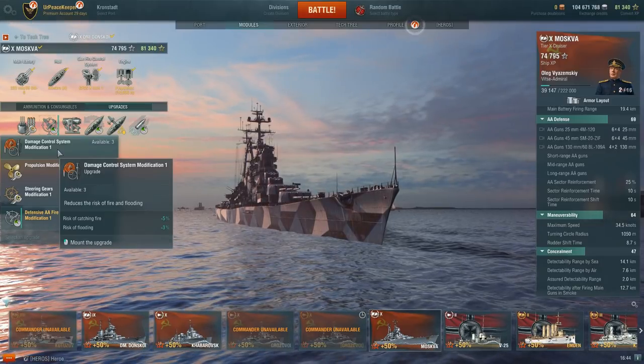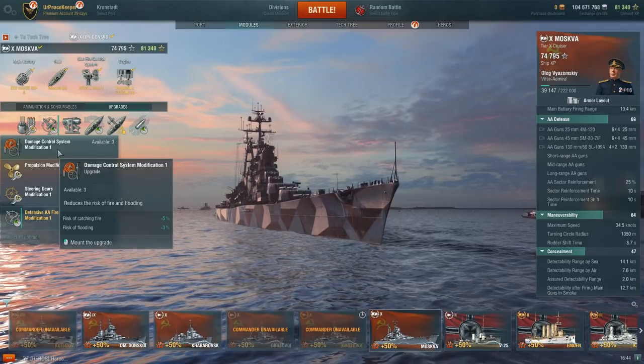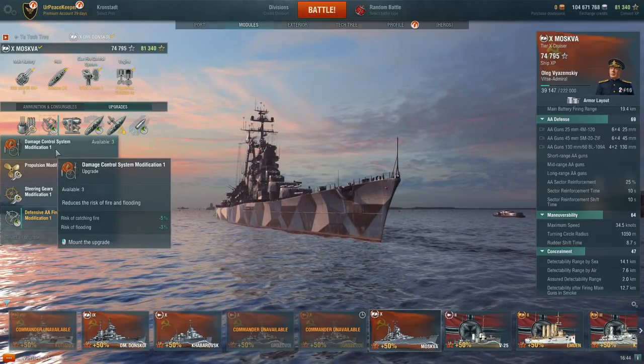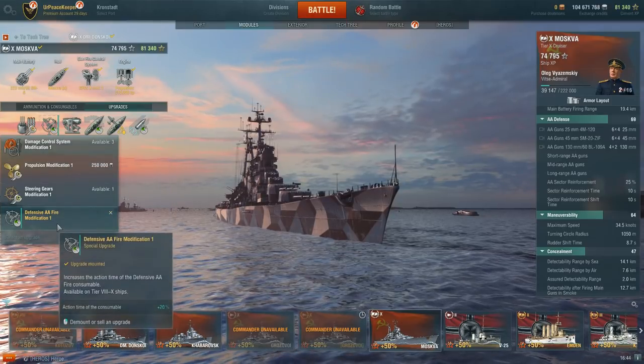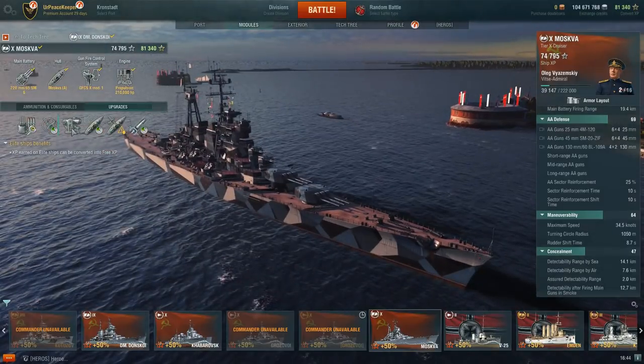I've chosen Defensive AA Fire because this ship can get set on fire relatively easily, especially since you're mostly stationary or not moving super fast — but ultimately, carriers are a thing again.